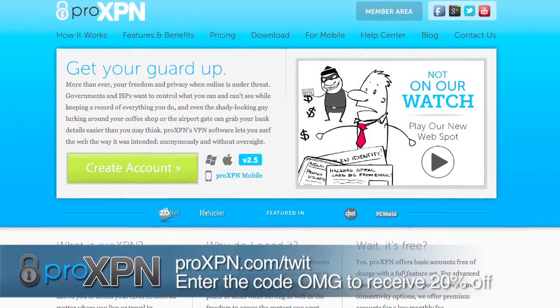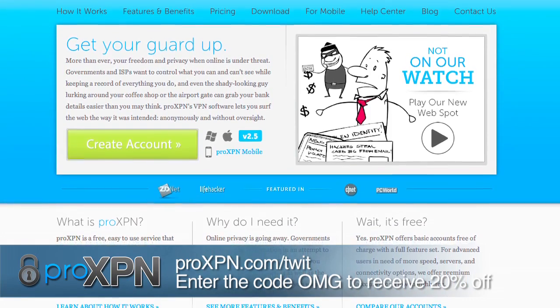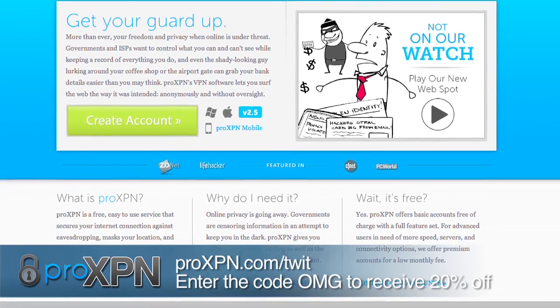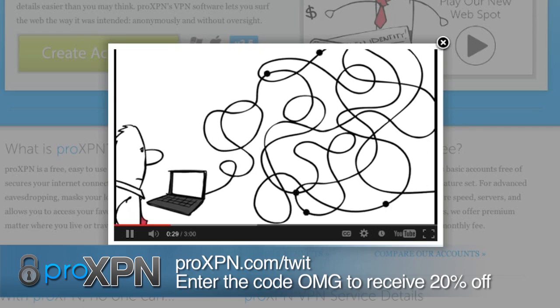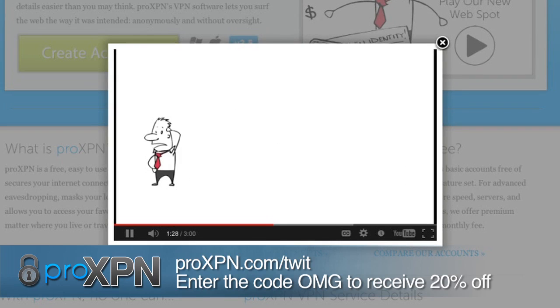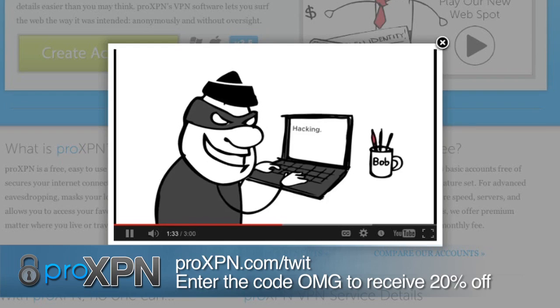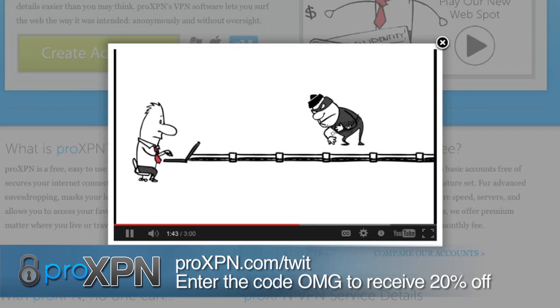But first, let's talk about ProXPN. ProXPN is a global VPN — that's a virtual private network — that works with almost any internet connection. It can create a secure, encrypted tunnel through which all of your online data passes back and forth. Any online application can work with ProXPN, including your web browser, email, file sharing, and instant message programs. ProXPN keeps everything you use online hidden from prying eyes, disguising your physical location and giving you unfettered access to websites and online services.